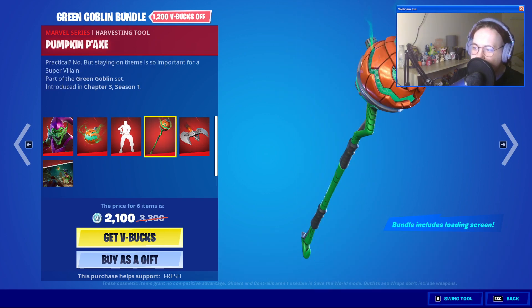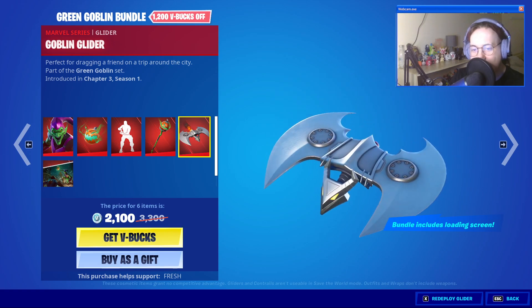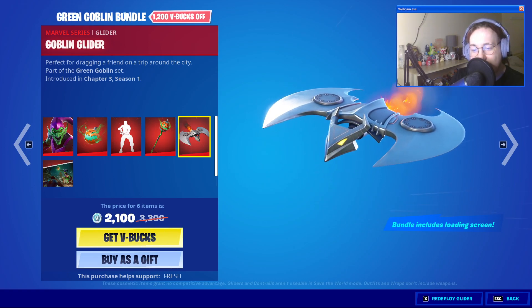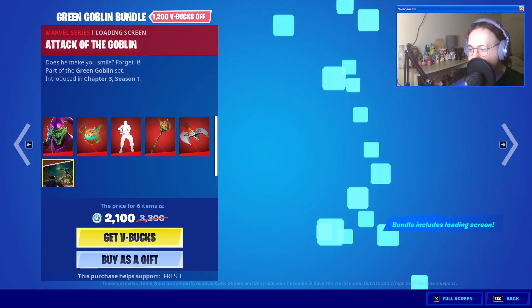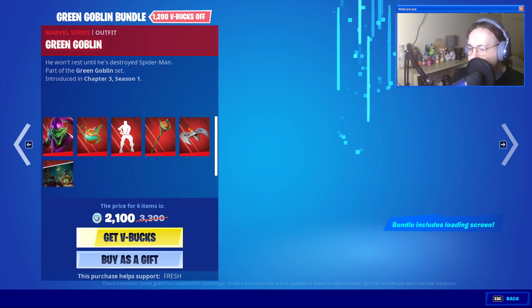We have the Pumpkin Packs and the Goblin Glider, and it does look like it's going to be one you can stand on, which is pretty cool. You also have the Attack of the Goblin loading screen, which has the comic book version of Spider-Man and a few different other characters — Goldie, the pumpkin head, and Bash, the llama guy.